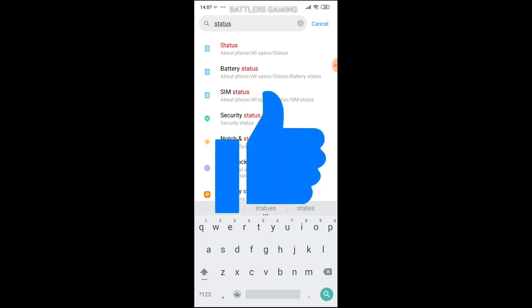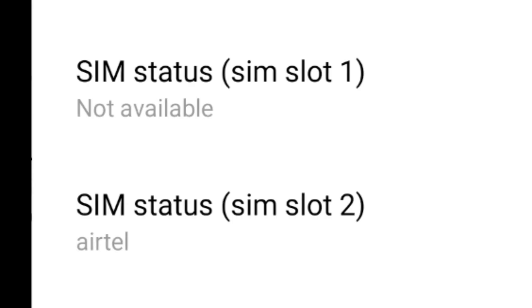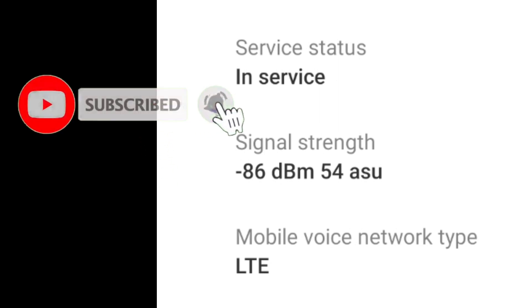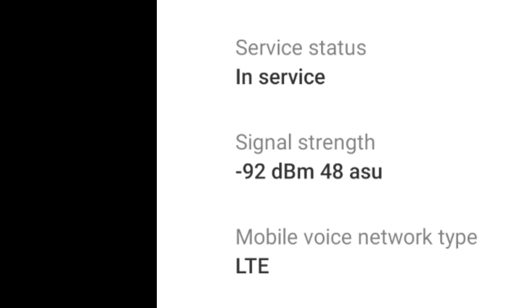Let's go to the settings and type in the SIM status. If you are using a SIM, you can click on the SIM and you will see the signal strength. In this area, the signal readings are 92, 93, 74, 95, and 94 — so there is an area at around 94-95 where you may have a better signal.